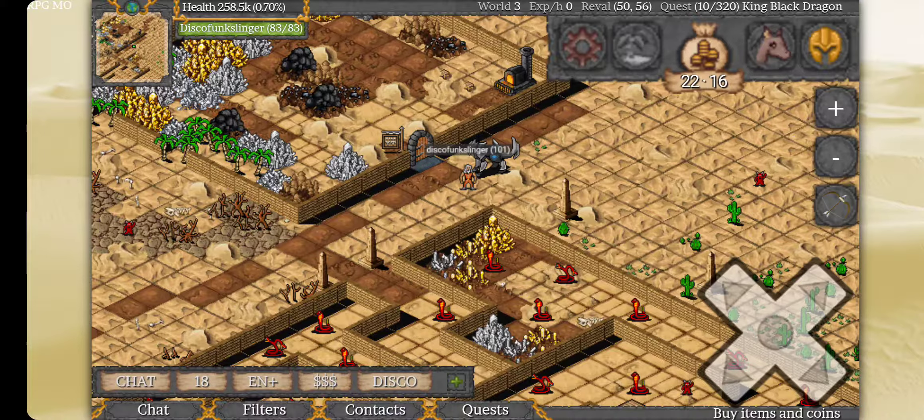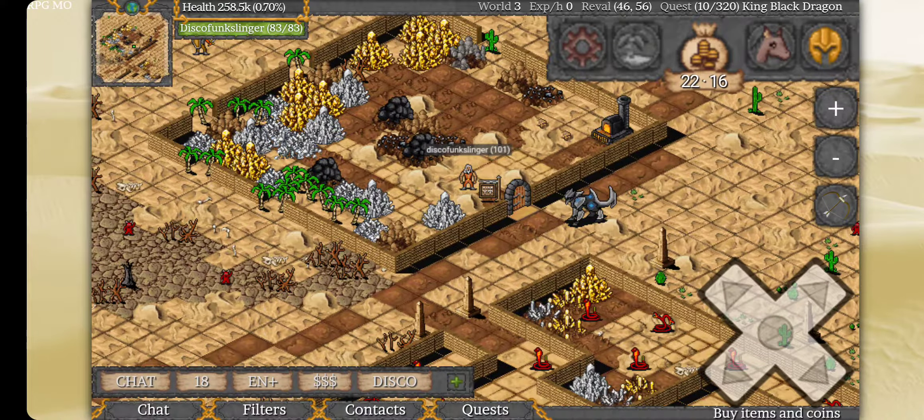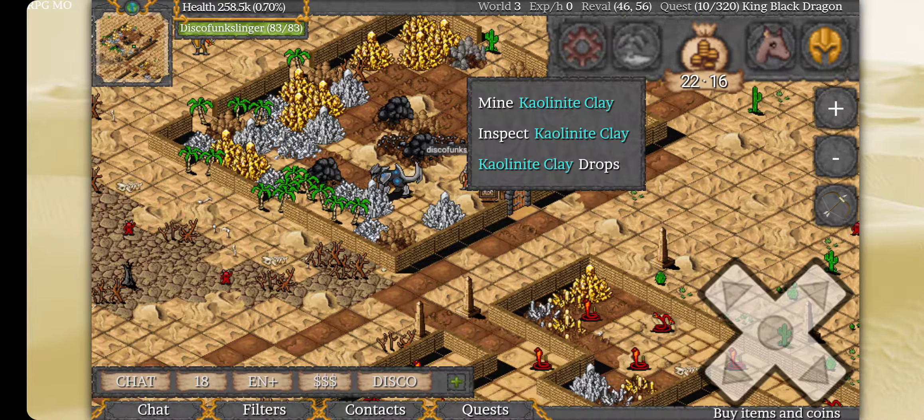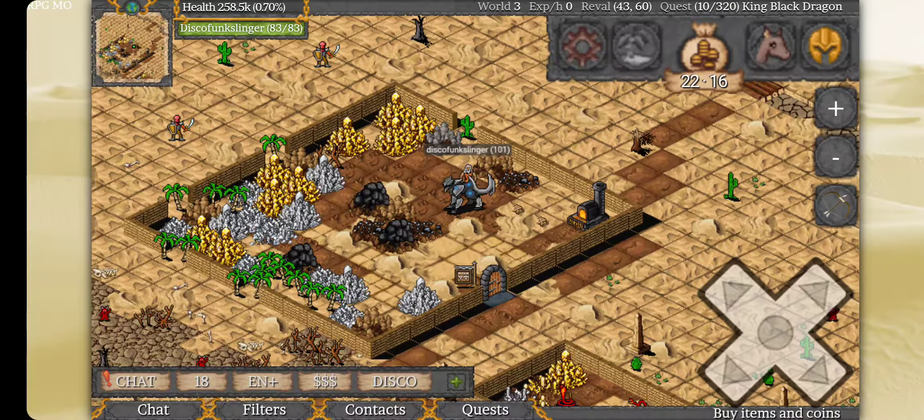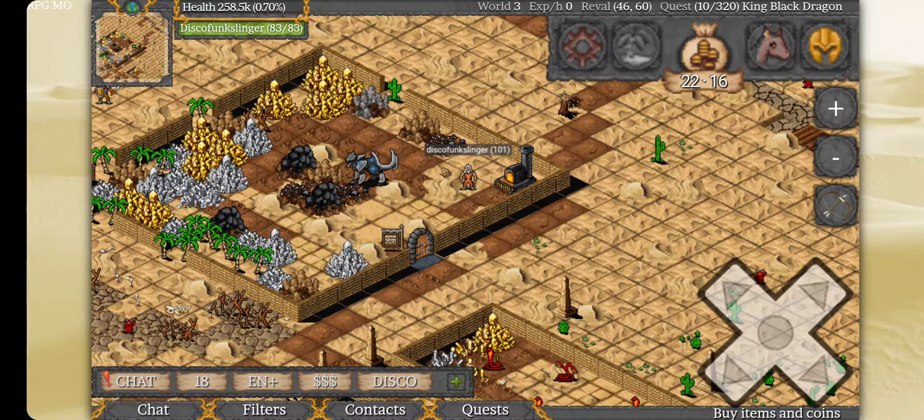In just about the dead center of the Reval map, we have the Jewelry guild — one of my favorites. We have in here silver, gold, koala clay — however you say that — regular clay, coal, and tin. We also of course have the furnace.